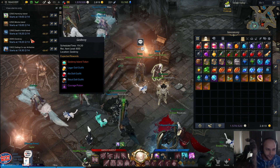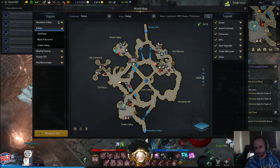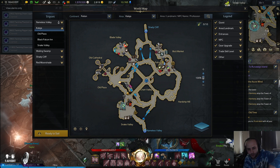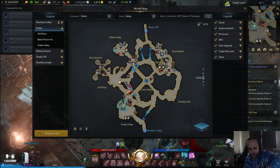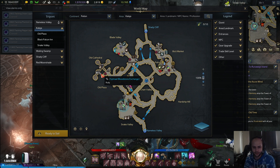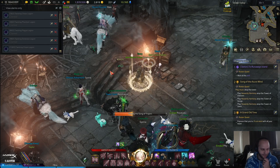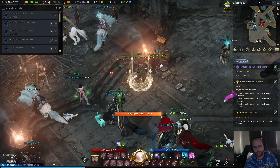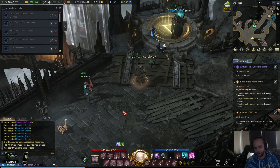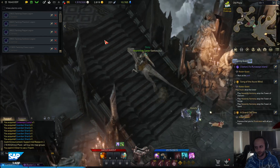Another way to make a ton of gold is the bloodstone vendor, which is basically the guild vendor. It's the bloodstone exchange right here. You buy bloodstone vendor items — these bloodstones you get from doing guild contributions and some other random stuff.